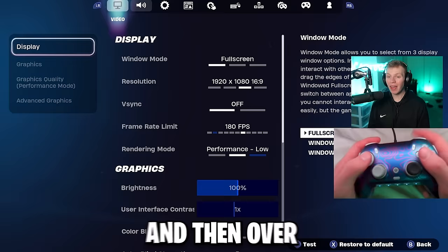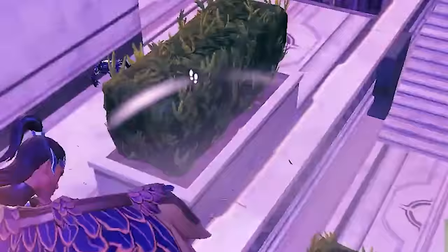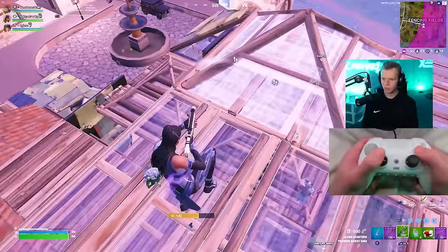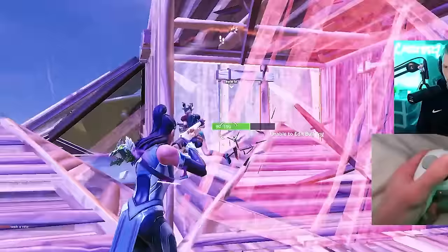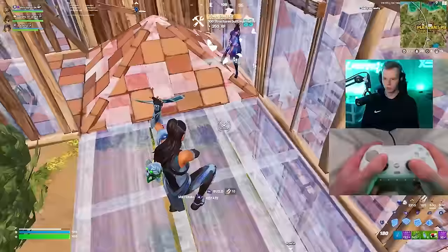Over in the sound settings, the only thing that matters is that you have visualized sound effects turned on. If you don't have this on yet, you are missing out, because this basically shows you exactly where people are around you and where shots are coming from. A lot of the time you can't even hear stuff happening in your headset, but you'll see it on screen. Literally every single good player turns this setting on.